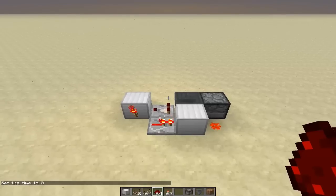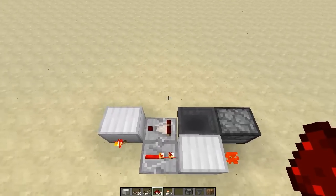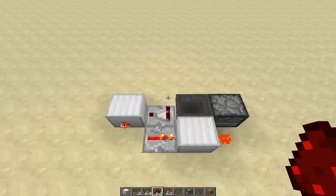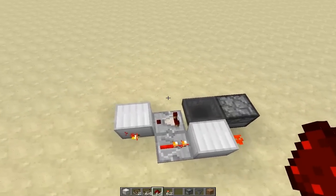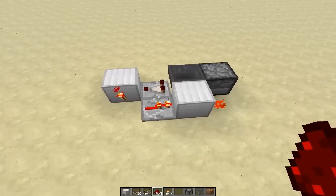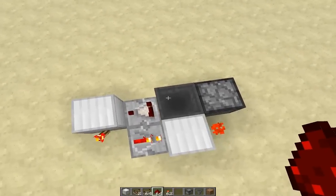Hello guys, Rush here with a new Minecraft Redstone video. Today what I have for you is the world's first practical silent bud. I say practical because I know Cube Hamster made a silent bud switch but it was not practical because it was massive. But as you can see here, we got a 2x4 very compact silent bud.